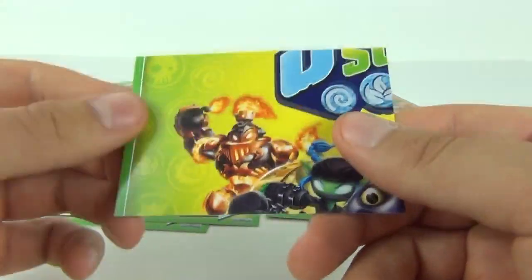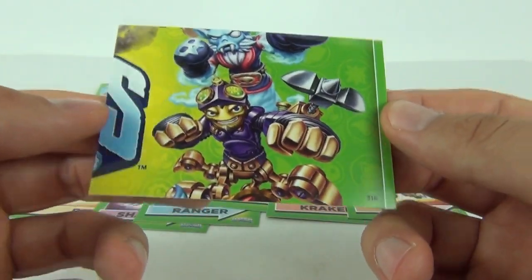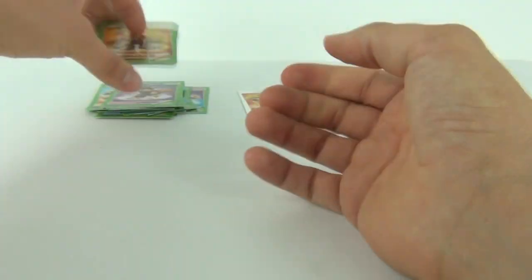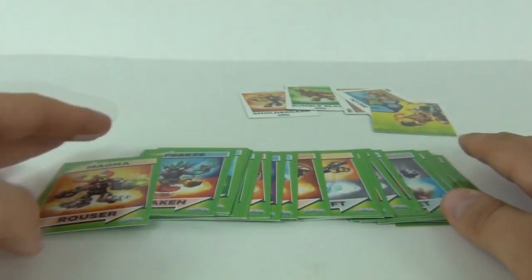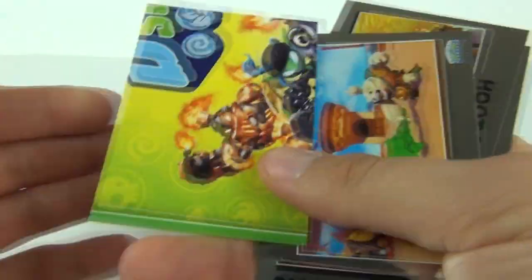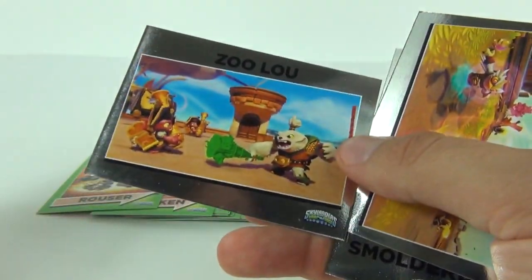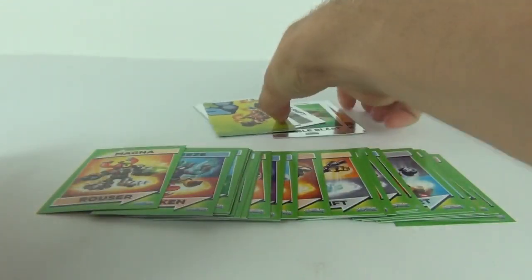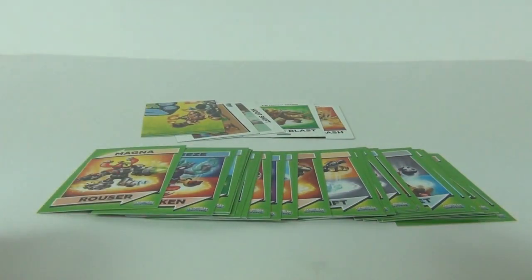We also get one of the puzzle cards — card number 318 — and you can see you can make up the puzzle which is double-sided. So there you go: £1 per pack, really cool cards to collect. You can get your mirror foils, rainbow foil cards, puzzle cards, and the frame or caption cards. Here are all our main cards from this pull — one cool trading card collection, definitely has to get a Toy Review TV thumbs up as there are some really awesome special ones to collect.